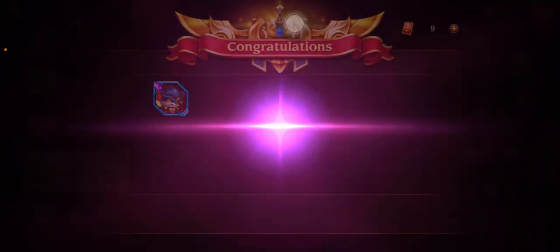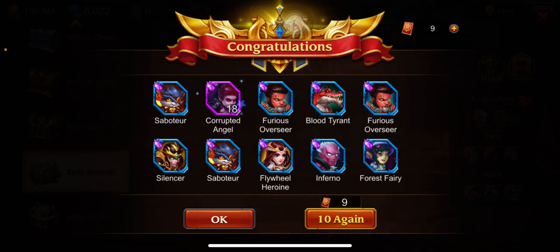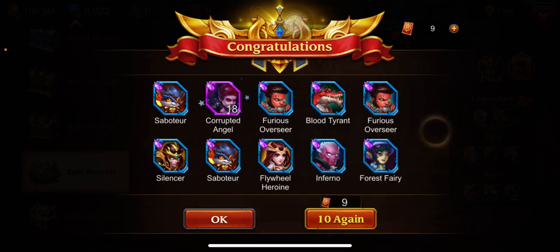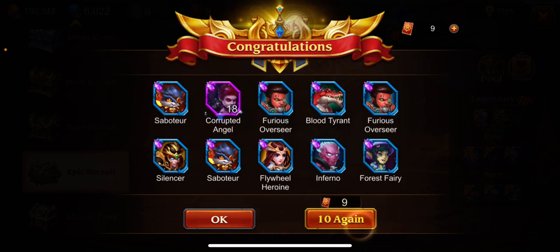Boom — we're gonna get that 50 piece. Corrupted Angel — that's what we're talking about! Oh, I thought I got him to 150, that's why I was screaming. Wow — never mind, never mind. Let me quell my excitement.